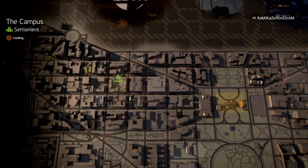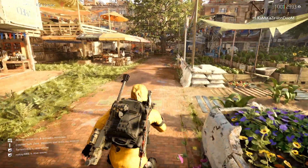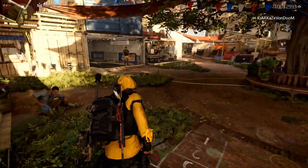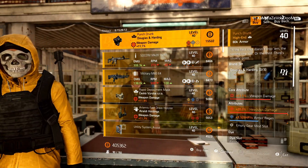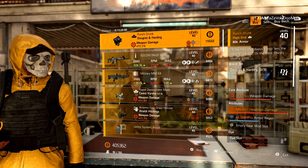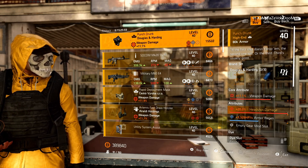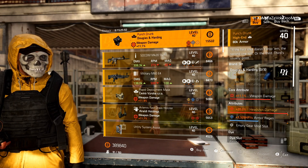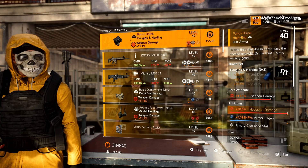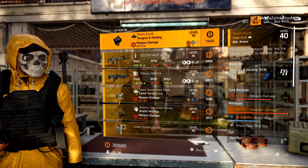We go west and then make our way back east. First stop is the Campus Settlement — Cassie Mendoza's Doppelganger. Starting off with the Punch Drunk — this is a good pickup. It's the named Douglas and Harding Mask with headshot damage and Armor Regen. You could make an armor regen headshot damage build. I'm going to re-roll the weapon damage off for armor, optimize that armor regen, put headshot damage mods all over it, and run around tanky with armor regen and a ton of headshot damage.